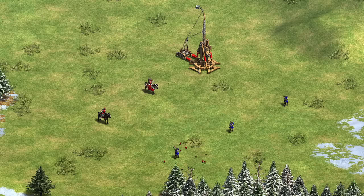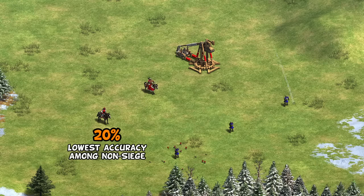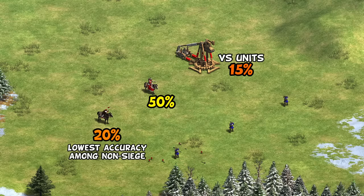Moving on to the Burmese, their unique unit the Arambai has the distinction of having the lowest accuracy out of any non-siege unit with just 20%. In comparison, the Cavalry Archer sports a more respectable but still not amazing 50% accuracy, though that can be improved with Thumbring to 100%. Only the Trebuchet, when targeting individual units, is technically worse than the Arambai, and really not by that much.